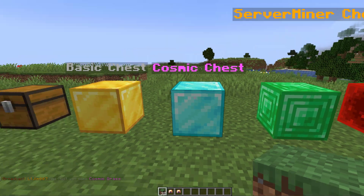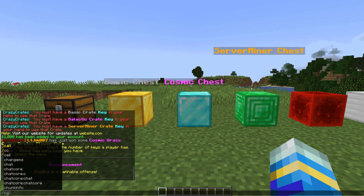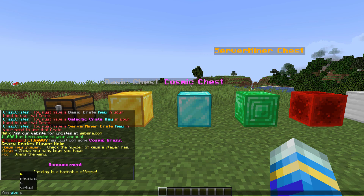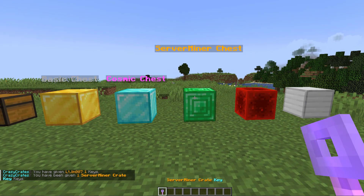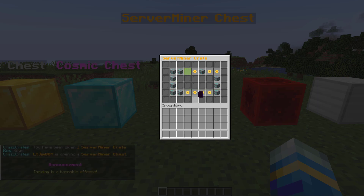You can see what the chance of getting each item was. To get one of these keys, you can do /cc give, then specify physical key or 'p', then the crate name — for example the Server Miner one — then the amount you want, and finally the player you're giving it to. That will give me a Server Miner crate key.